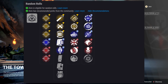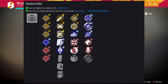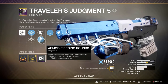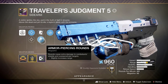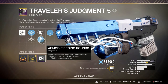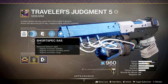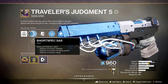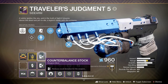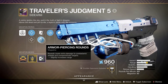Last but not least we have the Traveler's Judgment 5. I love this gun — it is my favorite PvP sidearm in the entire game. This thing has a 0.5 optimal TTK, which means it can kill in half a second — flat out ridiculous. It just destroys shotgun rushes; the shock on their faces when they try to rush me and I just destroy them with this thing is amazing. What I've got on mine is Armor Piercing Rounds, a Range Masterwork, Counterbalance — which keeps shots more vertical and helps land the two-burst — and Rapid Hit with Tap the Trigger.